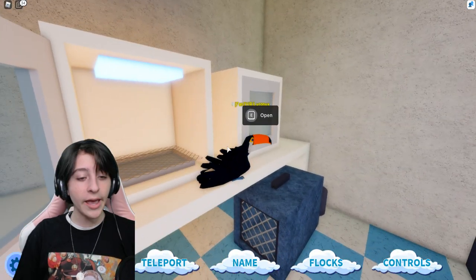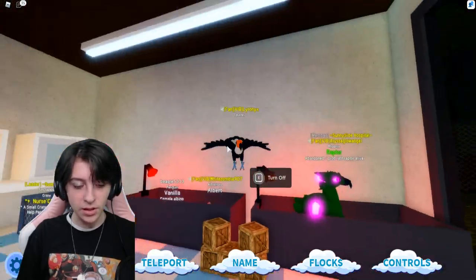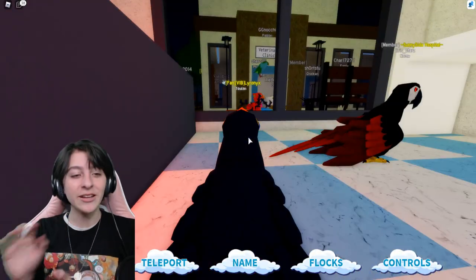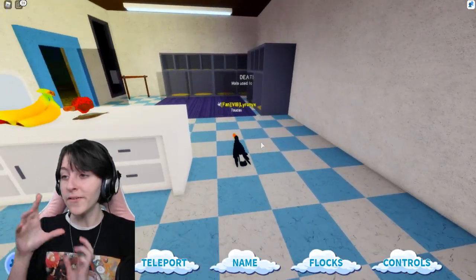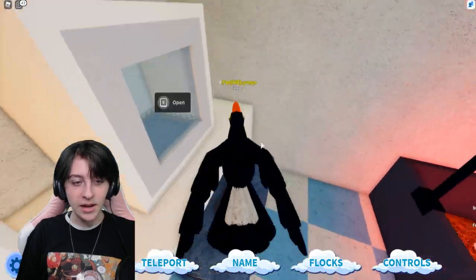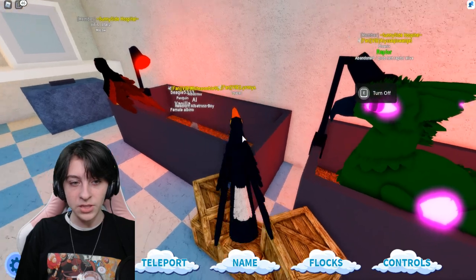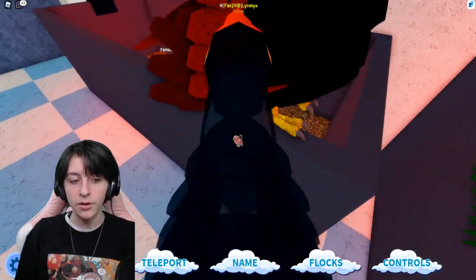These look like incubators — more for tiny baby birds. I've had chickens before: when they're tiny little chicks, you keep them in a small area with a heat lamp to make sure they stay warm. I also had a friend with chickens and ducks — both needed incubators, though the ducks' lamp wasn't quite as hot.